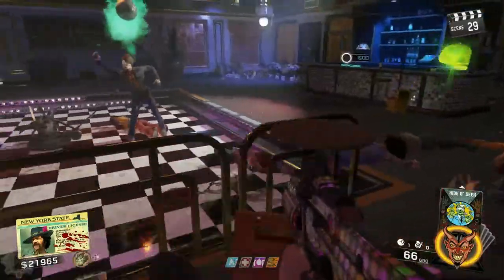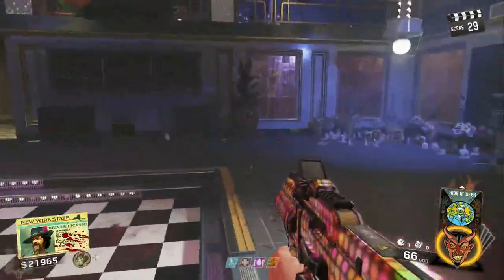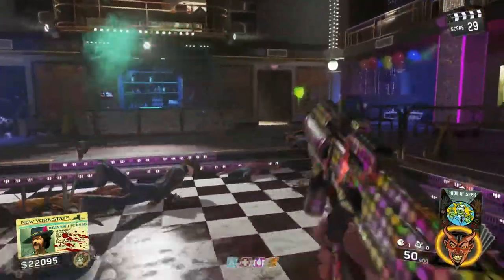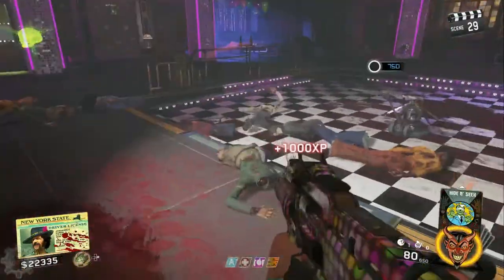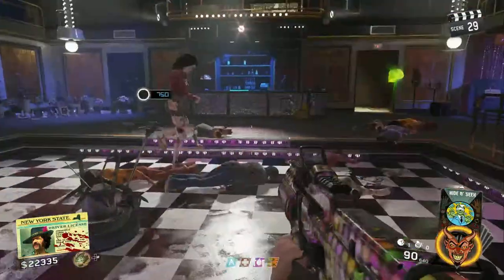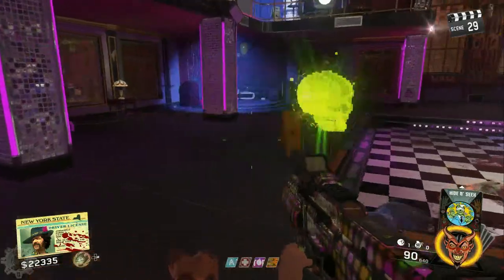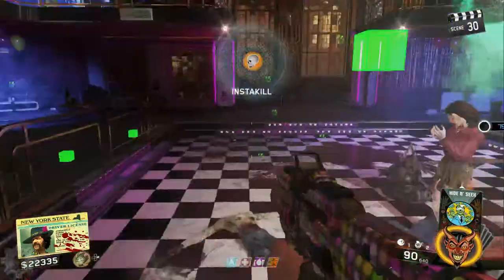It is insanely hard. My upgraded Kindle would not kill the zombie that was dancing under the disco ball — I have no idea why, maybe I was just missing horribly. But I had to use a regular gun to shoot it. Everybody else I've seen do it used regular guns too, so I don't know if the dancing zombie is immune to explosive damage or not.